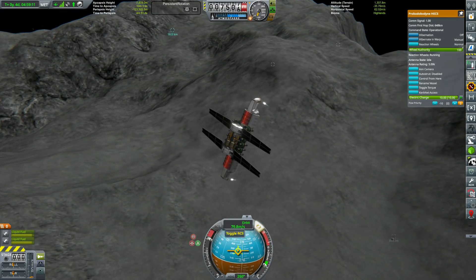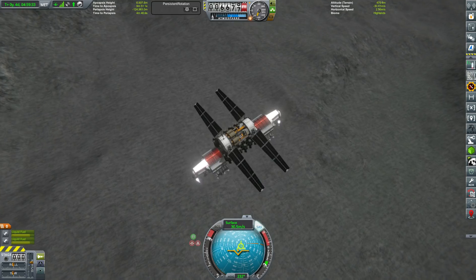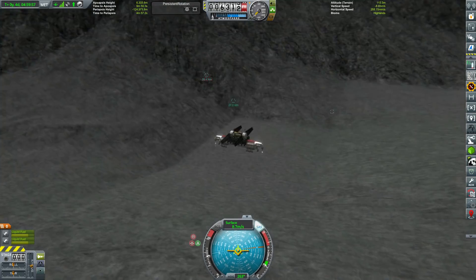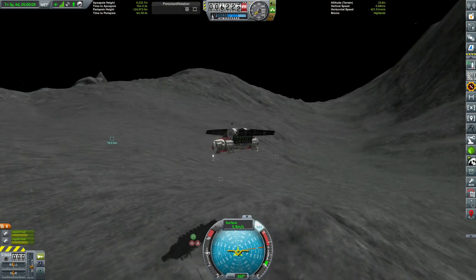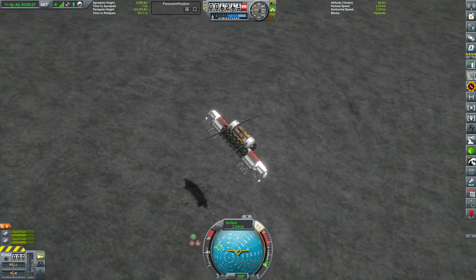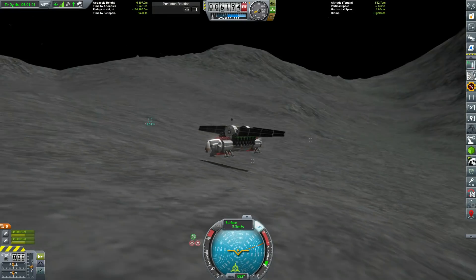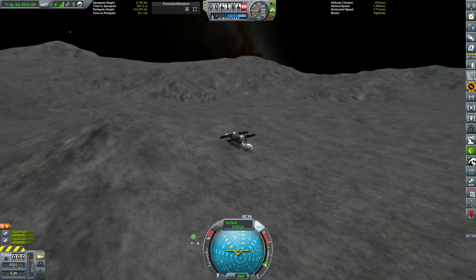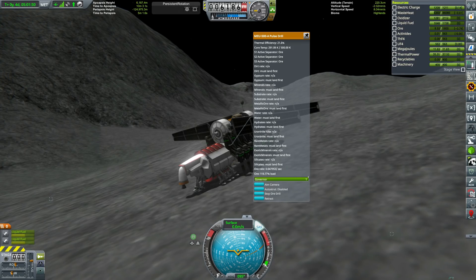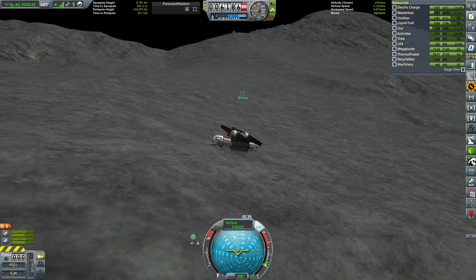Which I guess has some parallels with reality — lunar ice tends to be stored at higher latitudes, right in the polar ice caps where they don't see any sunlight at any point. In the shadow of large mountains and in some of these valleys that might not see sunlight particularly regularly, it makes sense there'd be a large amount of ice. The terrain is a little bit unforgiving in the highlands of Nemesis especially — I think it has the highest mountain-to-sea-level ratio of any body in the entire Archangel system. But we managed to set down just fine and get our drills working away.